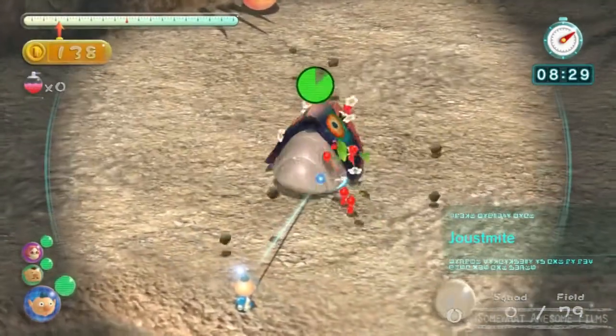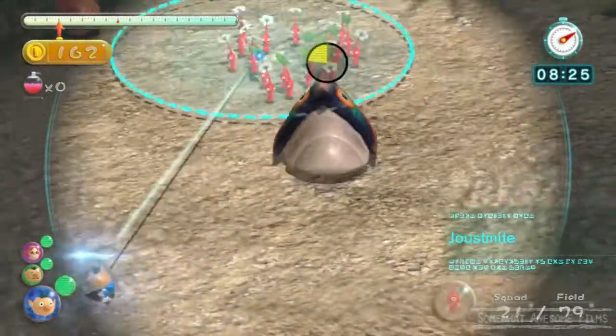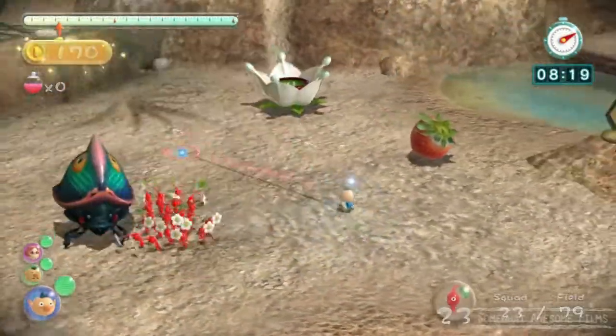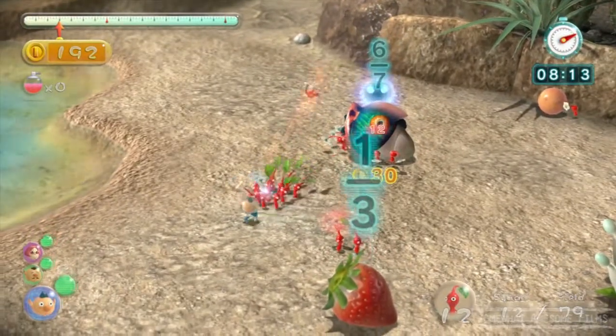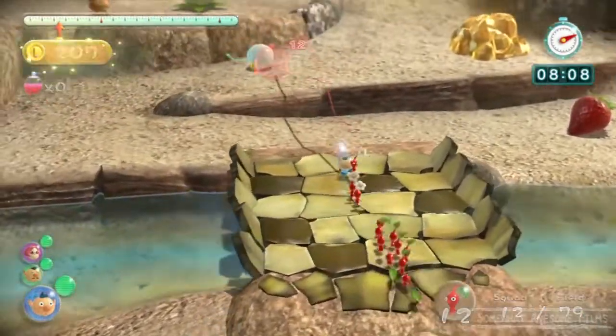Now we'll get this guy. Attack him - lock him on, charge him. Hopefully he's not a flying one, that would suck. Come on Pikmin, don't get eaten. Ooh, that was close. Alright, get him again - finish him off. Alright, we've got a bunch of stuff. Let's get some white Pikmin if we want. This guy needs one more. Whoops, that was a bad throw. Come on buddy.